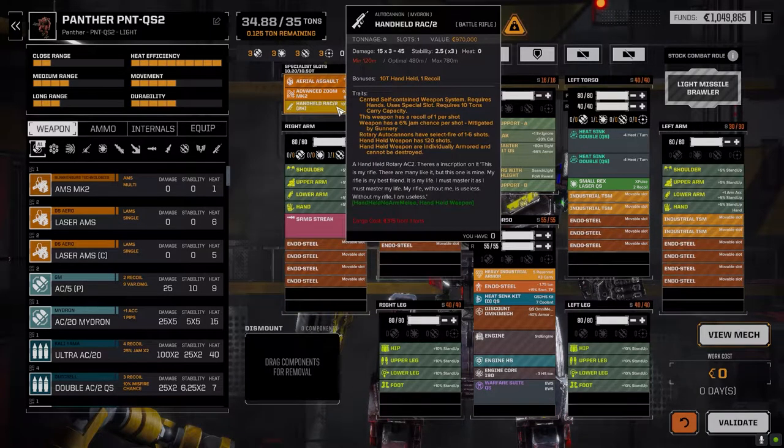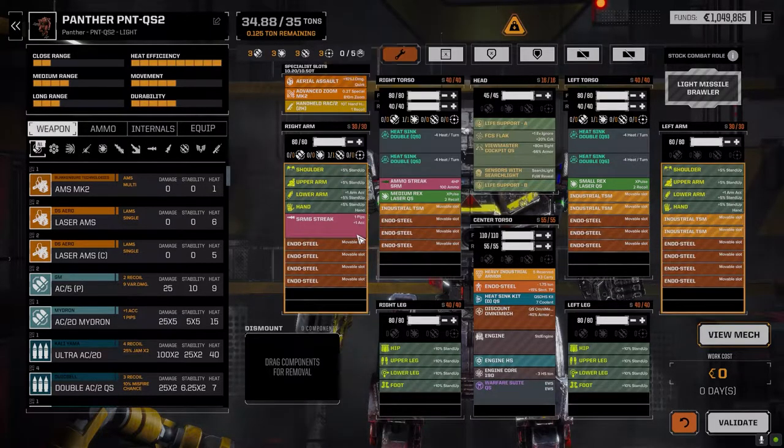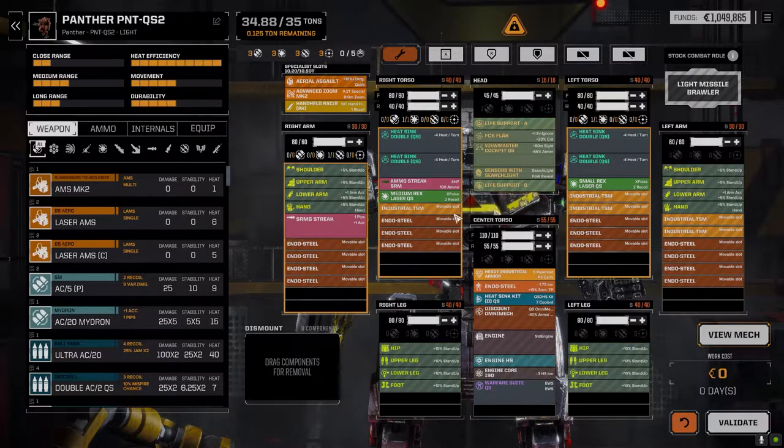We've got the handheld rack too — it doesn't do a lot of damage for 10 tons, but it has built-in ammo and a 6% jam chance per shot, mitigated by gunnery. It'll probably jam every time, but we're going full six shots anyway — just wind it up. We have 120 rounds, so that's about 20 turns of continuous firing. It adds one recoil, but the X-pulses are adding two each, so it is what it is. Everything is maxed out armor.